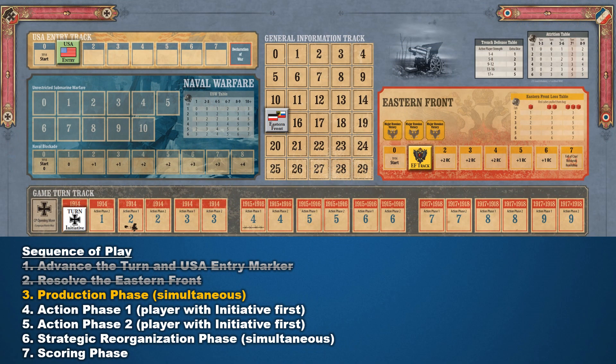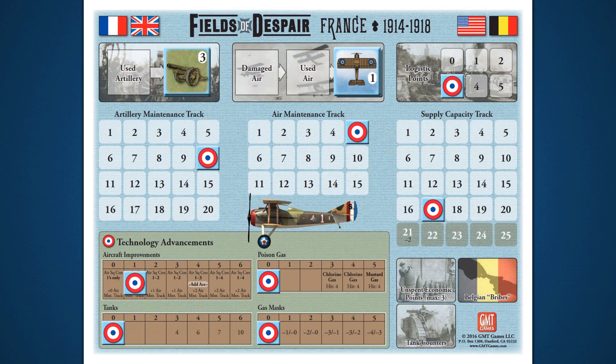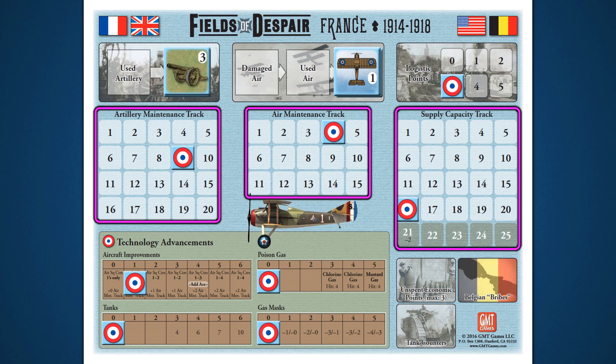Next up in the sequence of play is the production phase. In this phase, players place new blocks in the map and use their economic points to produce other assets of war. The production phase has its own sequence of seven short steps. Let's begin with Step 1, Economic Maintenance. The assets of both powers are in a constant state of decline, requiring them to make adjustments on their player boards. Each player will reduce the markers on the following tracks by one space: the artillery maintenance track, the air maintenance track, and finally the supply capacity track.